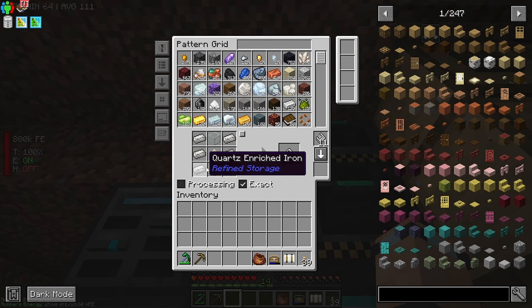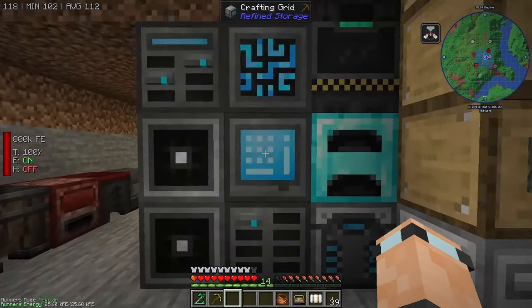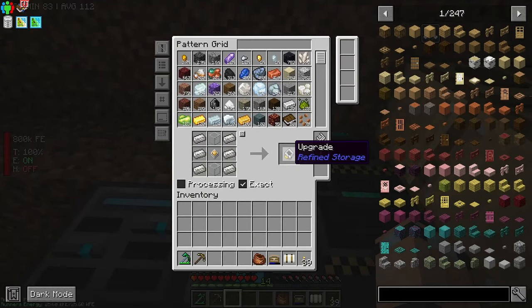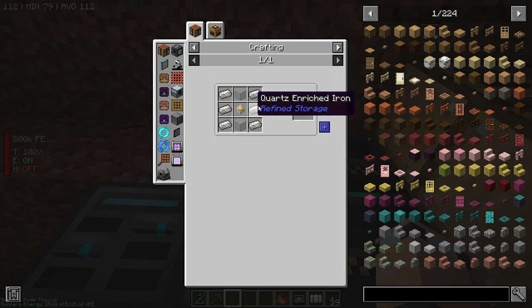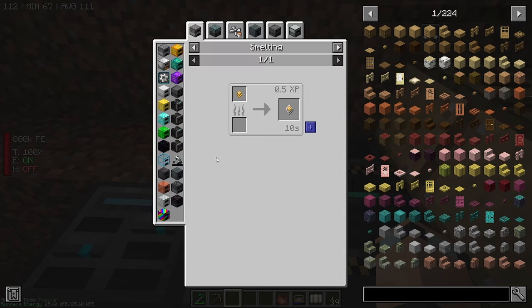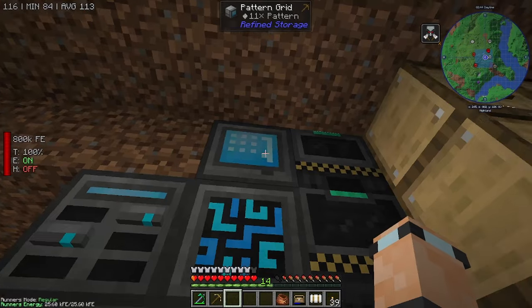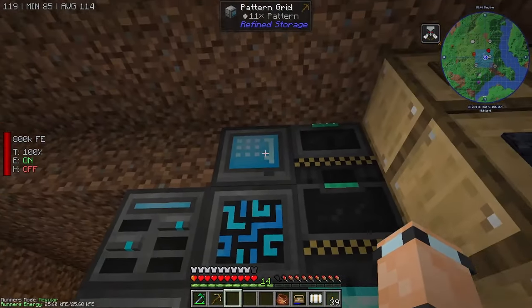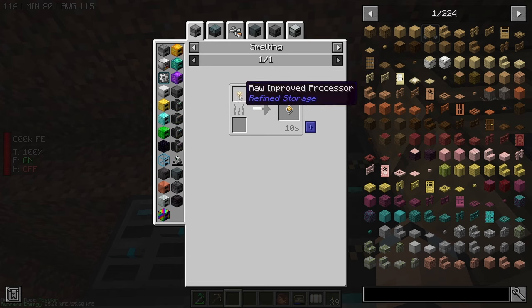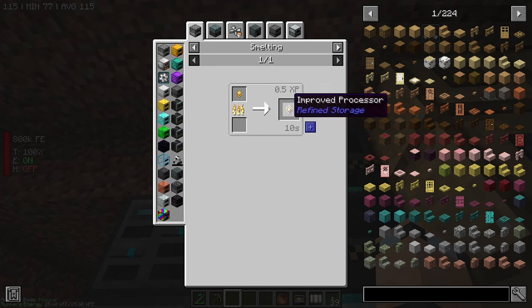First off, you can do regular crafts — that's as if you put them in order here. For this example it was for one of these upgrades. What's really cool is if you've got a recipe, like I've got one right here for the improved processor. You put one raw improved processor into a furnace, and out pops the finished improved processor. So there's an input — the raw improved processor — and the output, which is just the improved processor.